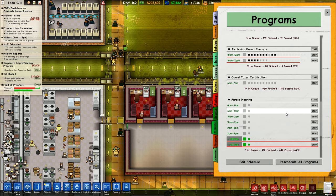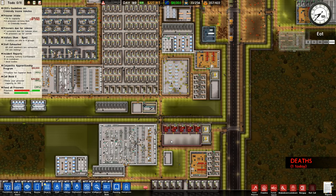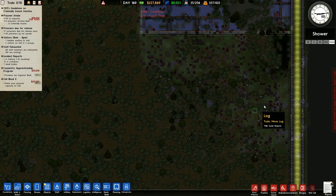Alcoholics group therapy, guard tasers, parole hearings, spiritual guardians, psychiatric consultations — I've got those right there. 29 in queue, 10 until 11 a.m. each day. So obviously there's none running right now, but it still seems to go. Deaths — yeah, I know we're constantly having deaths to deal with, but there's nothing else that I can do about those. It's just literally waiting this out.